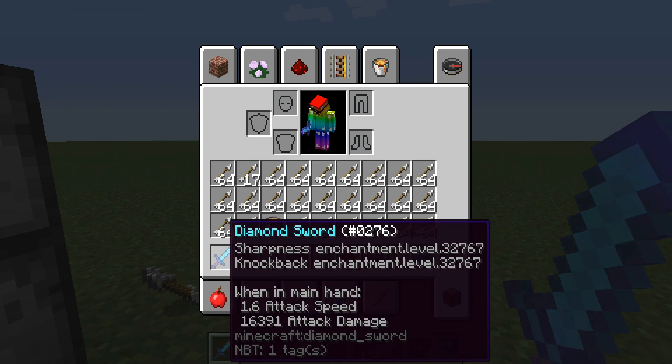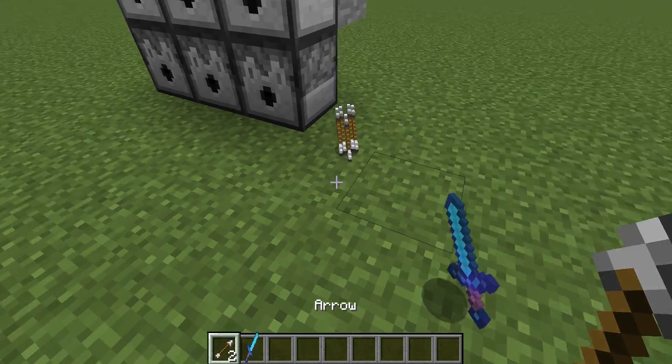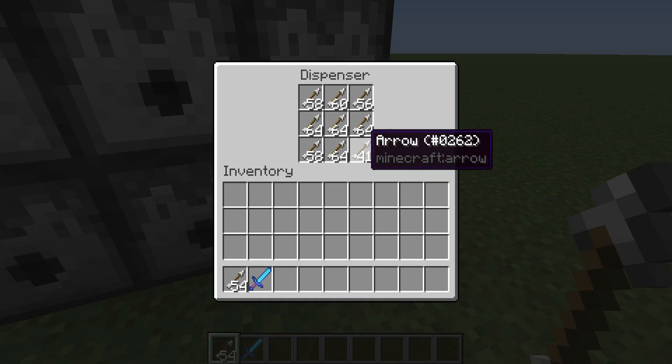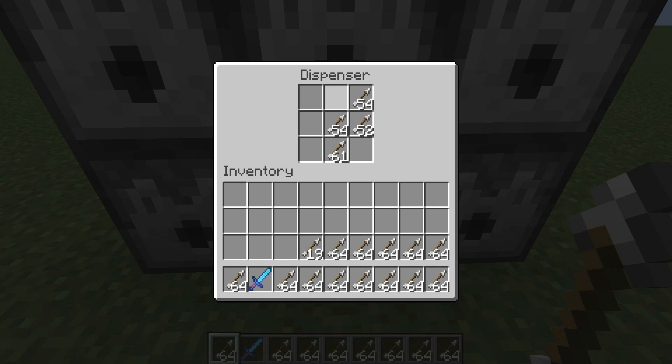I have a quicker way to empty it — I want my sword with Sharpness and just destroy all the items. There we go. Just take all of these out and then I want to show you something cool that I've done already — it's awesome.